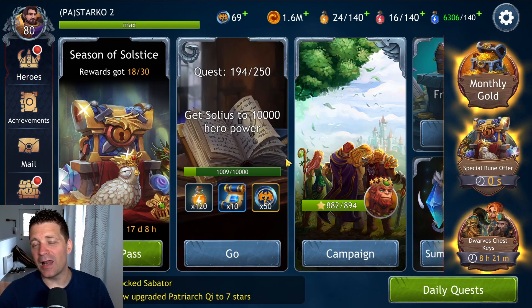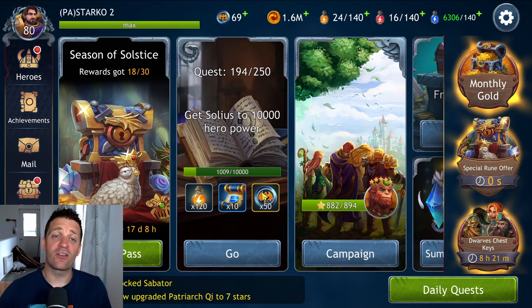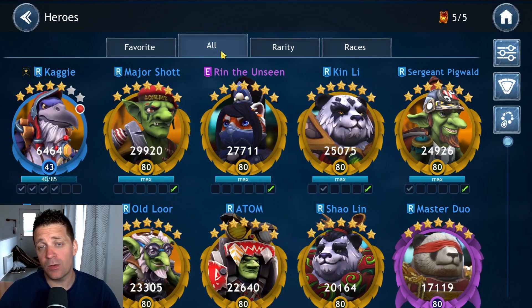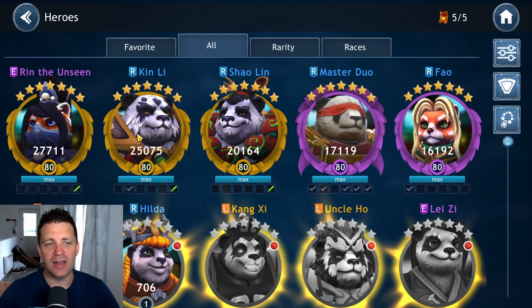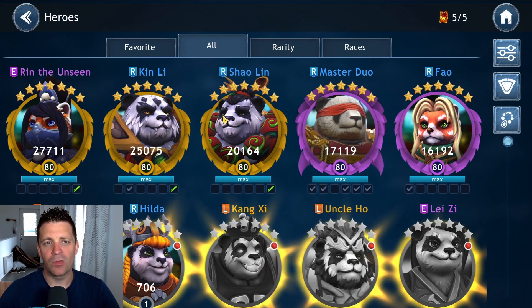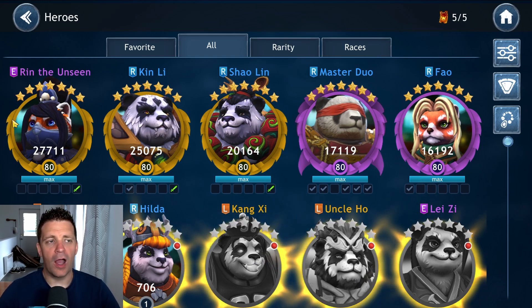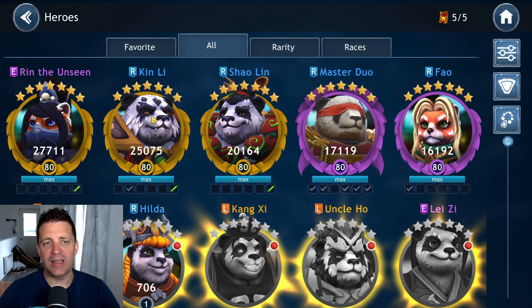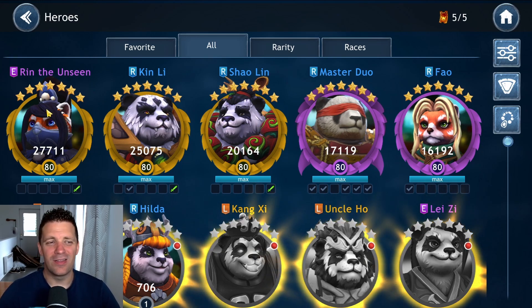Today we're going to be jumping into a legendary event — we're going to be clearing the Renara legendary event. Our panda team is finally ready. The team we're using is pretty much the basic team: Kinley lead with Rin, Shaolin, Master Drill, and Fao. The power is not that high, especially on Master Drill and Fao — it's pretty much just about getting Rin and Kinley up with Shaolin's second skill to level six.